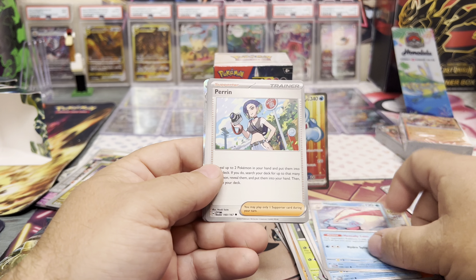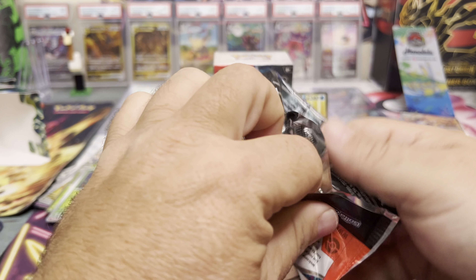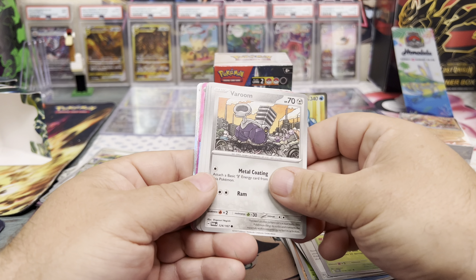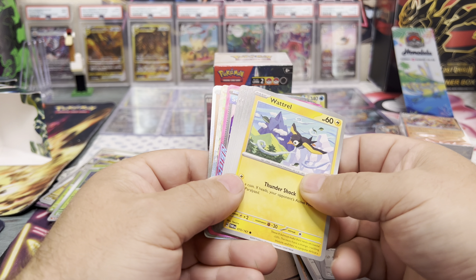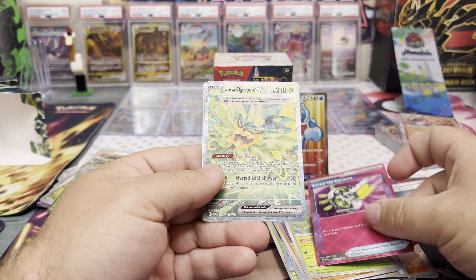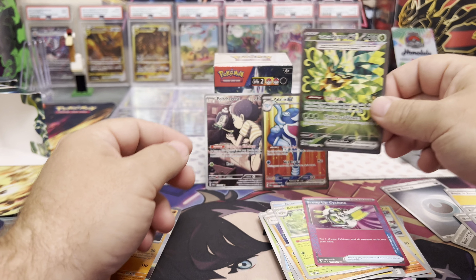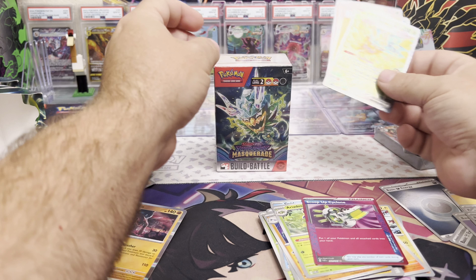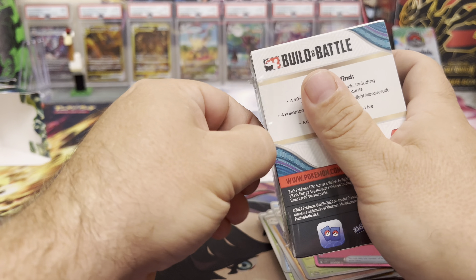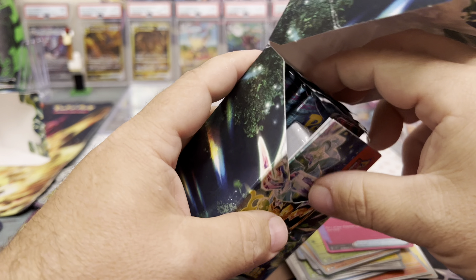Getting into this pack — not doing too bad. Milotic, Diplin, Phantom, full pick, Sinistea. Last pack in the second Build and Battle box — we got an AC, there might be something behind it. This might be a double banger pack, guys — doesn't happen very often. Scoop Up Cyclone... oh! SIR! Teal Mask Ogerpon! We do need it — sweet! Oh man, sorry, that one will not be in the giveaway either. Two hits in one pack — that's incredibly nuts.